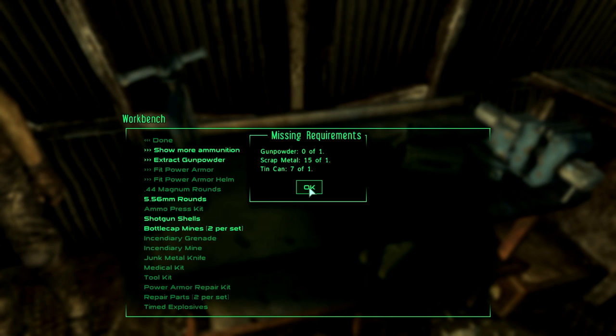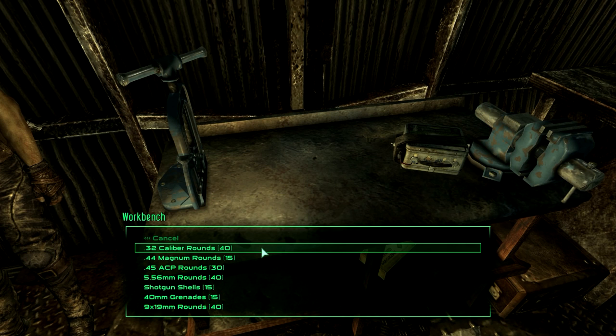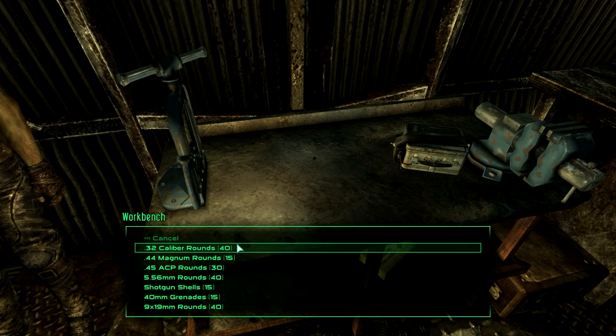Small beginnings. Baby steps. What do I need for that? Gunpowder, scrap metal, and tin cans. Extract gunpowder. What do I not use tremendously often? I suppose I don't use the 40mm grenades tremendously often. 9x19mm rounds I don't really use — they're good for the Sten guns, but they're so bloody rare you can't use them in an automatic weapon. The .32 caliber rounds are a bit rubbish too, but I could put them in the hunting rifle. I've already got my sniper rifle, but if I use the hunting rifle with a scope instead, I could free up that .556 ammo for reusing with assault rifles.